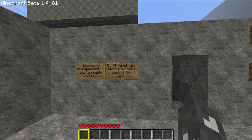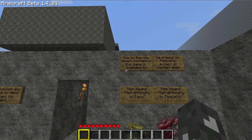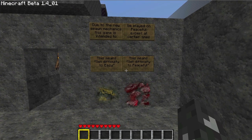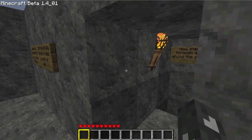Just a couple of things: don't punch any blocks or items except for dirt. It's getting nighttime. Due to the new spawn mechanics, this game is intended to be played on peaceful, except at certain times. So we're on peaceful now. Let's go.